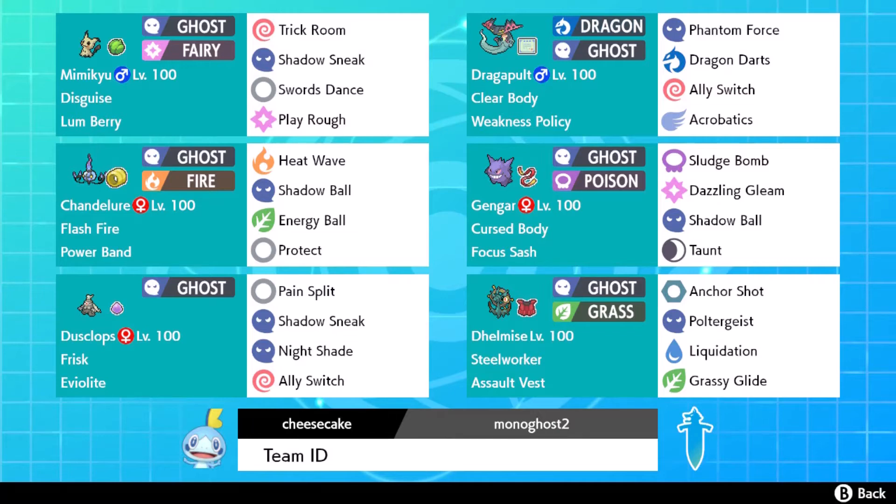So this is the team that I ended up with, and I can explain some of my decisions. I used Dragapult because I thought it was just a really good Pokemon — it's the fastest Pokemon that even has teeth to it, basically. Only one other person can use Dragapult, and that's the person running Monodragon. This is kind of a standard set with Weakness Policy, because I do have Shadow Sneak in my team, so I can proc it pretty easily.